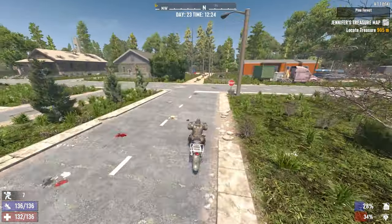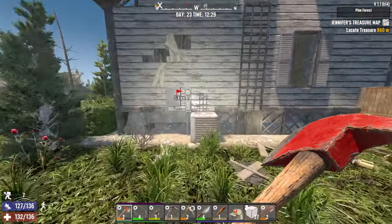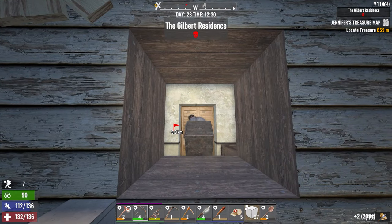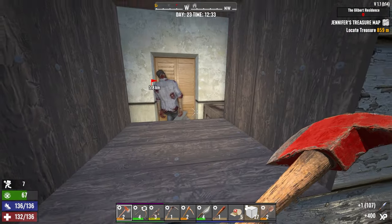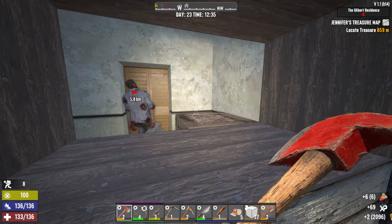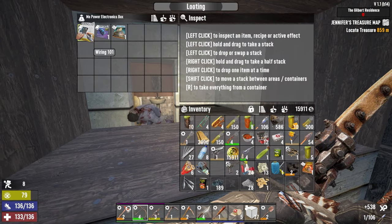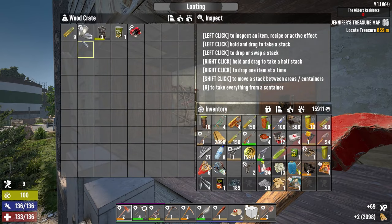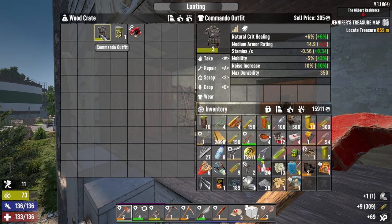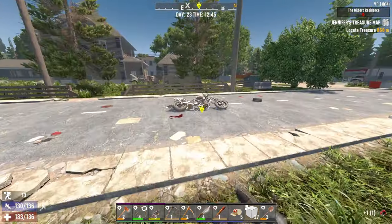Might be time to mosey on back home and see if that gas is cooked. That was the safe we destroyed there. Wiring, traps, and something we can sell. Armor parts. Commando outfit for natural crit healing level three. Eat the miso, take the mod, get out of dodge.